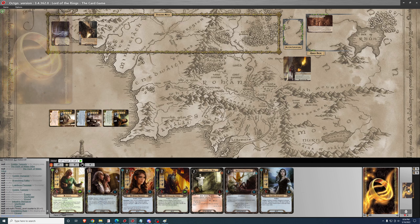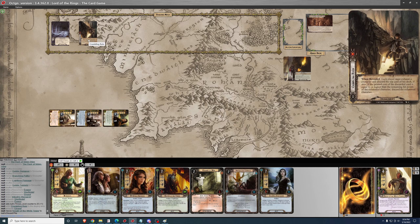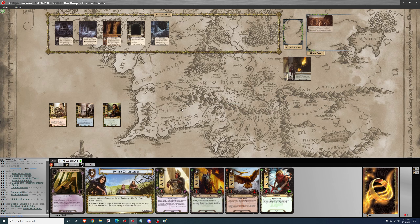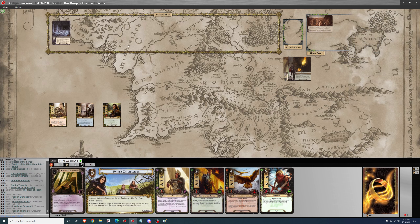That hand is fine. Not doing anything except questing for 7. Crumbling Ruin again — here we go again. Dead again. I may need to play the Outlands deck or something else that has generally lower cost cards in it.